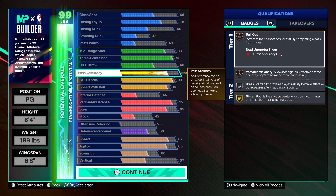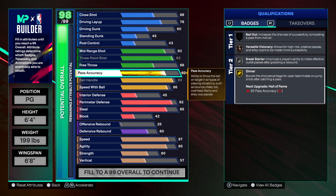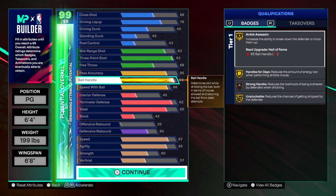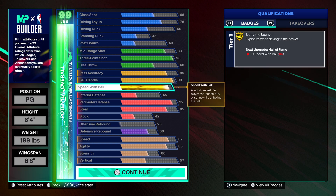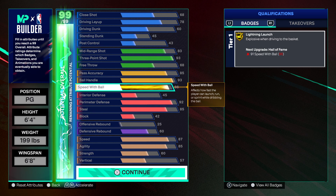85 pass accuracy — this game is crazy, it's hard to move sometimes, so you might take a bad shot and you're going to need the 85 pass accuracy to get that bailout. You get Dimer gold at 82, but 85 is looking better for the bailout. Ball handle 93 — I went 93 off personal preference to get Ankle Breaker on gold. You could go 92 and it'll probably be better, but I personally like to get clips. Speed with ball 86 gives you the Lightning launch, and 85 unlocks more dribble moves.